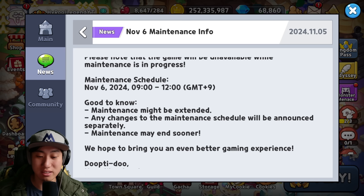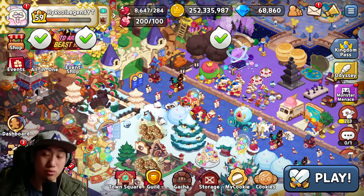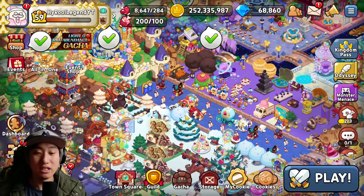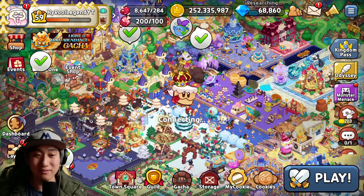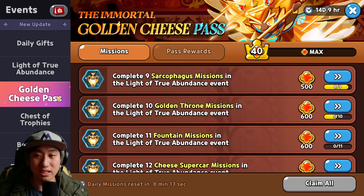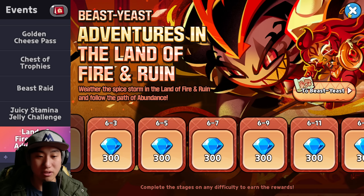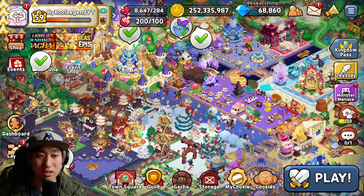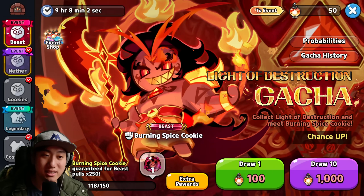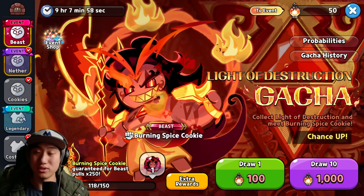With that quickly out of the way, let's talk about the things you want to do and what not to do when the update happens — what to do before the update and what not to do after. First, the Burning Spice banner is going to be disappearing with this particular update. This gacha is going to be disappearing in the next nine hours, so make sure to use all of the rest of the pulls that you have.